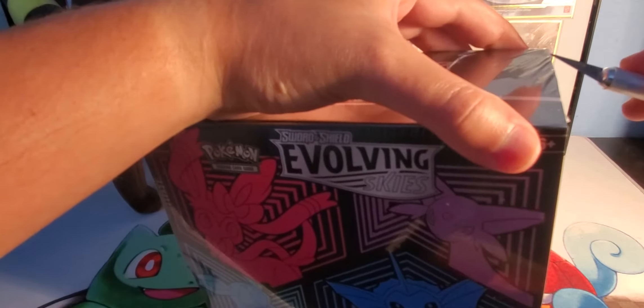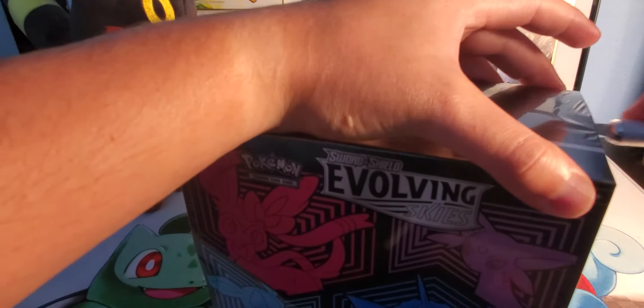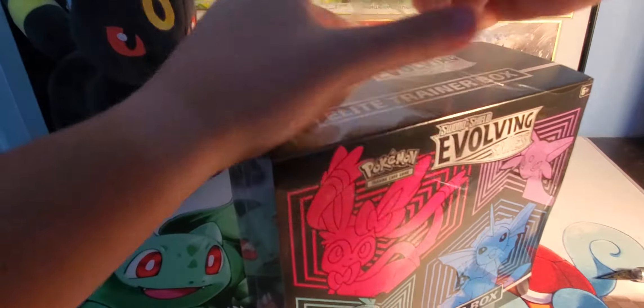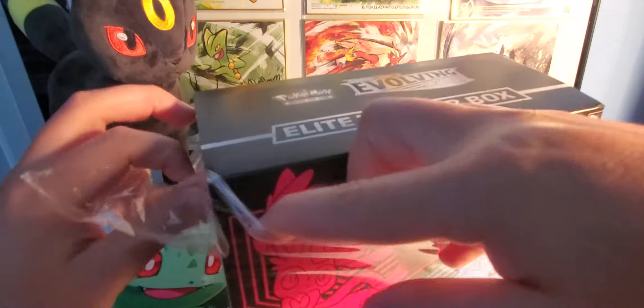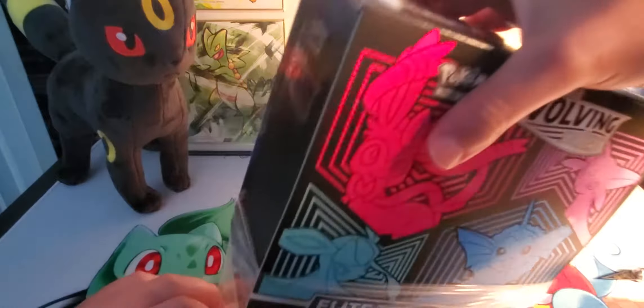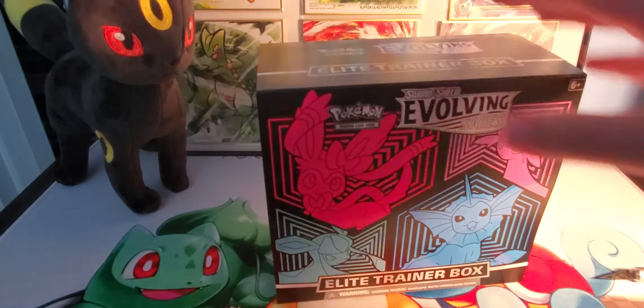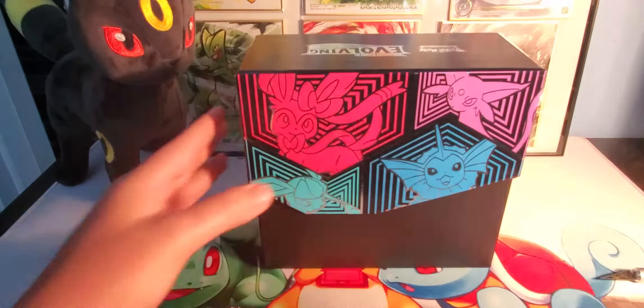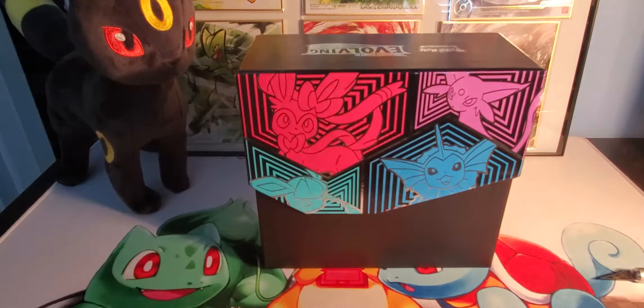Anyways, let's get to it. Let's see if we can pull an alternate art. Like I said, I want the Rayquaza, I want the Umbreon — I already have the Espeon. I wouldn't mind Jolteon. I don't think Jolteon has one in here if I remember correctly. Oh yeah, I forgot — Dragonite V is also very beautiful.